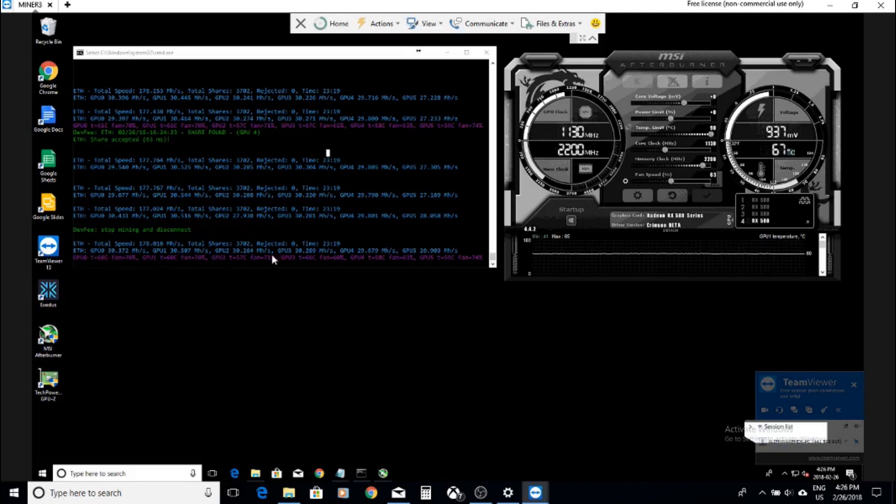These hash rates are nice and stable. The temperature, as you can see here, is low — we're talking 61, 61, 57. This one's a bit high at 67; this is actually the hottest card I have. But the rest are high 50s, low 60s.